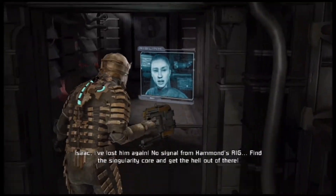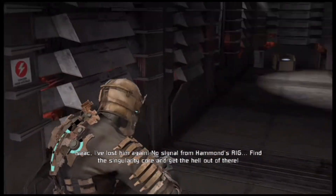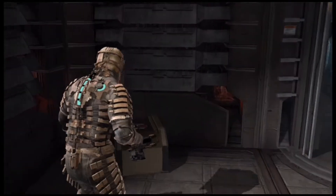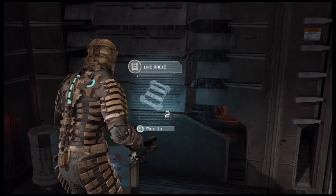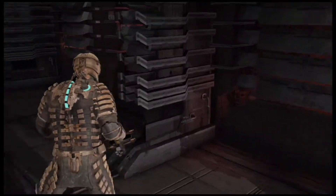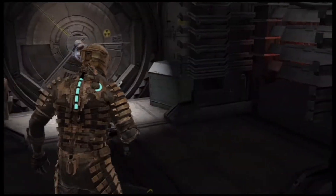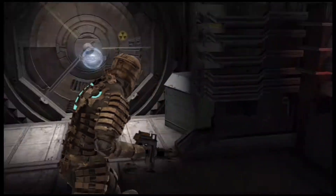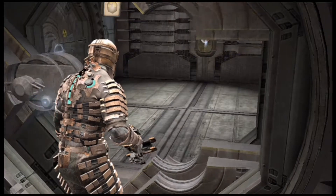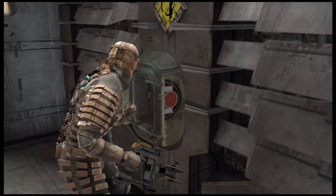Isaac, I've lost him again — no signal from Hammond's rig. Find their singularity core and get the hell out of there. Alright, I'm fully loaded up and ready to rock and roll. There's a store and a workbench but we don't need to touch those quite yet. We're having some Hammond signal issues once again — we're gonna have to figure out what's going on. He's already inside the HMS Valor but he's gone silent.